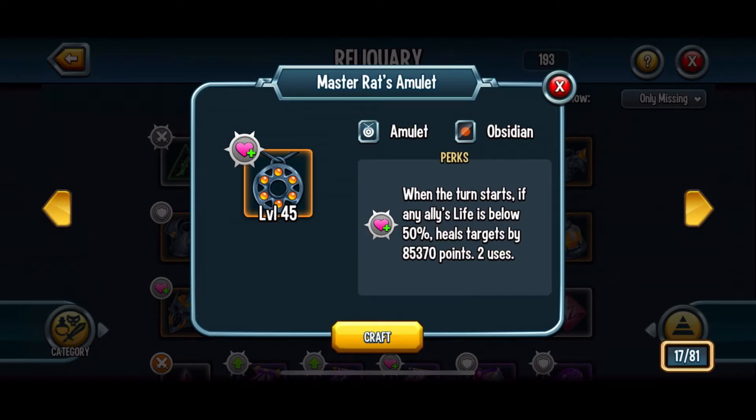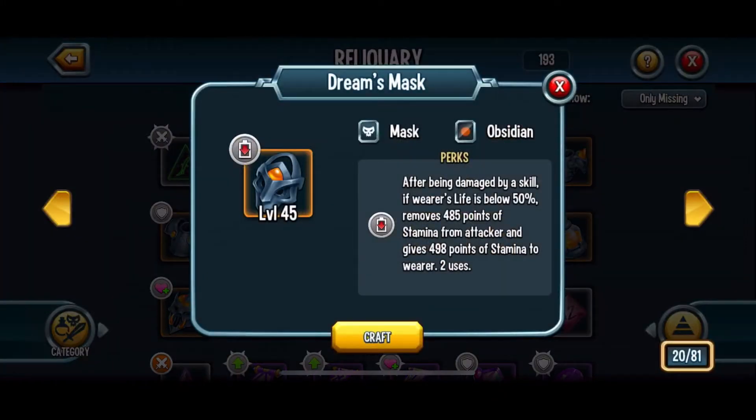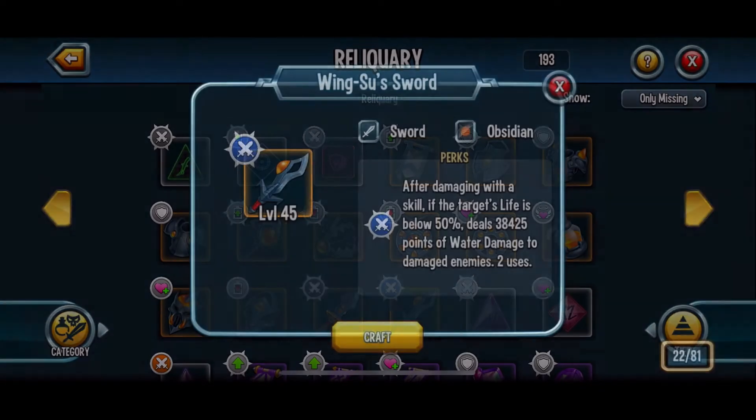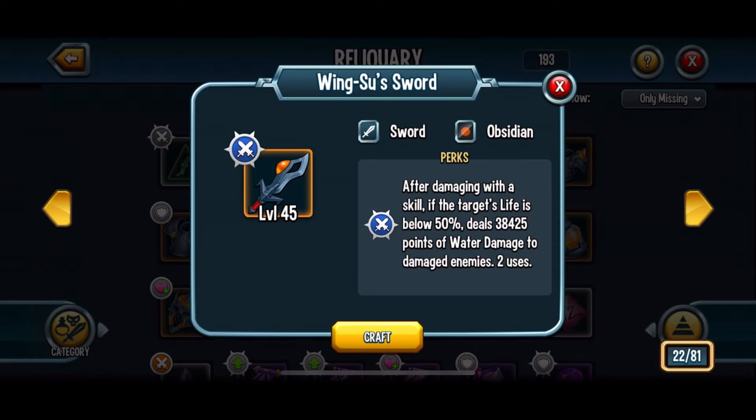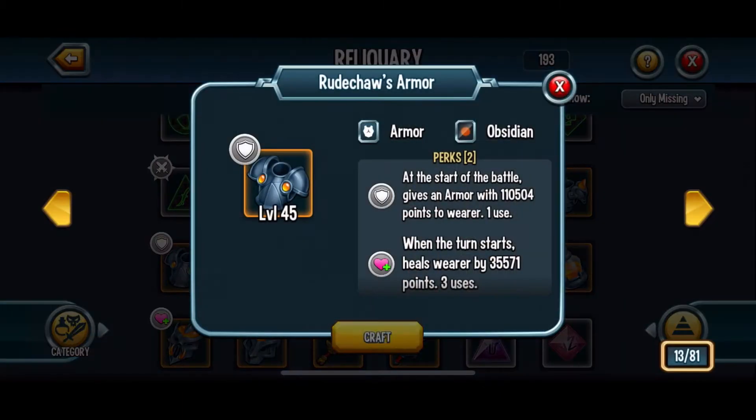Master Rat's Amulet: when the turn starts, if any ally's life is below 50%, heals targets by 80–85,000 points, and has two uses. Relic number three is Dream's Mask: after being damaged by a skill, if the wearer's life is below 50%, removes 480.5 points of stamina from the attacker and gives 498 points of stamina to the wearer — two uses. Finally, relic four is Wingsu Sword: after damaging with a skill, if the target's life is below 50%, deals over 38,000 points of water damage to damaged enemies, and has two uses.